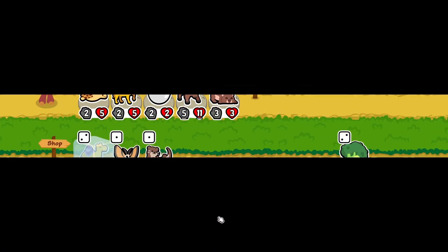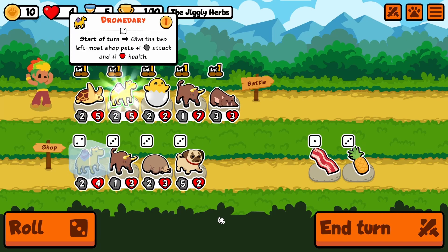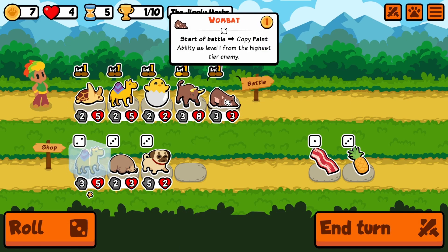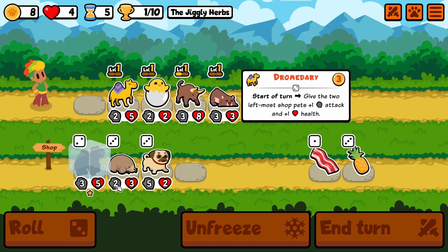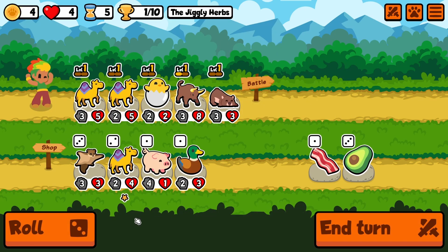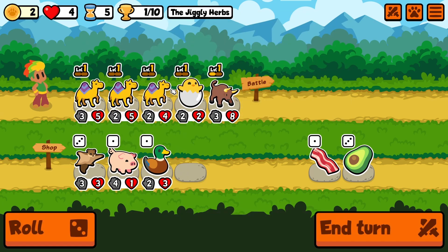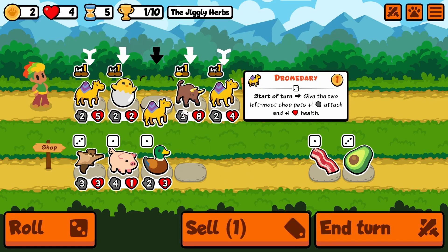Big ox gets us there. We get another ox. Let's get rid of sea turtle, we get the drum. Maybe we sell wombat, go drum now. We'll put the big drum in the front.